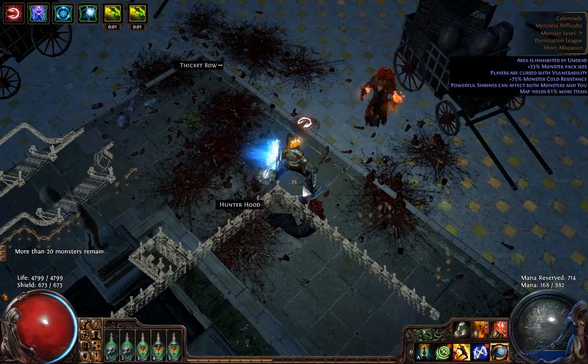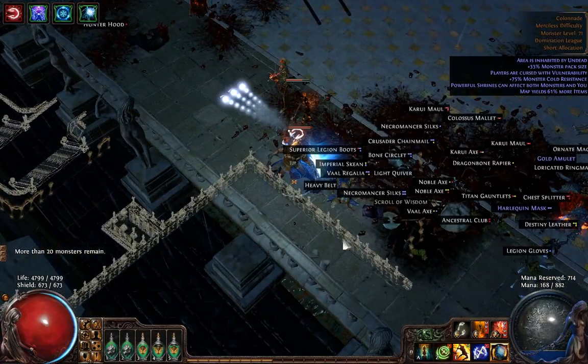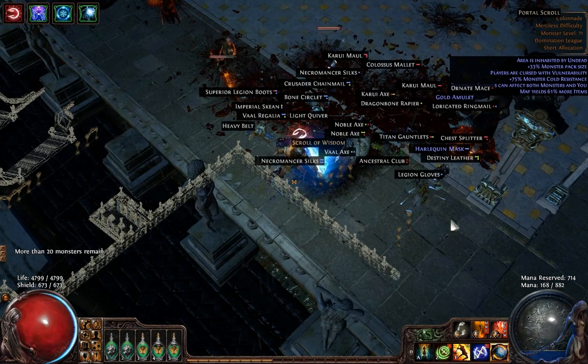You can recognize the boss room because there's a little road and it suddenly gets wider and there are pillars on the sides. That means you're close to the boss.